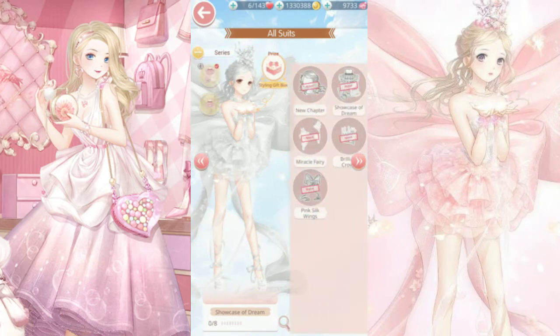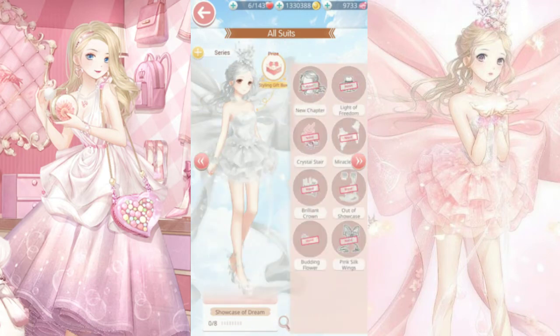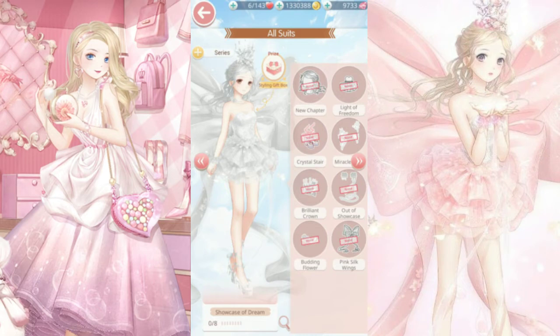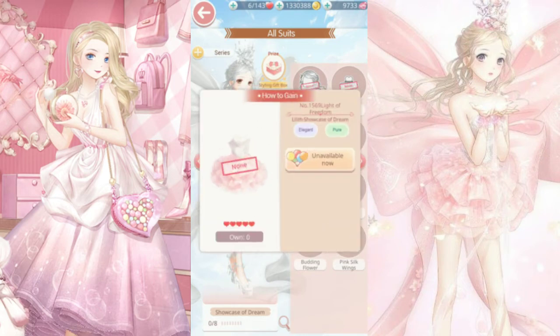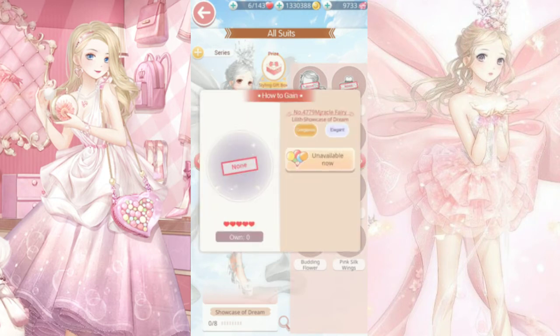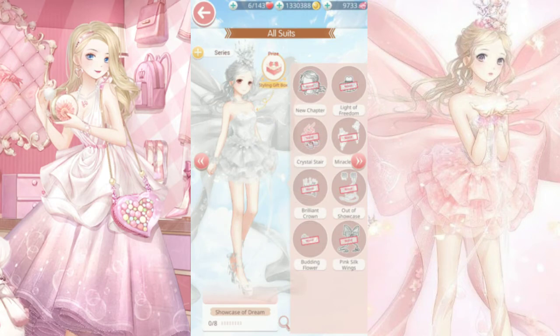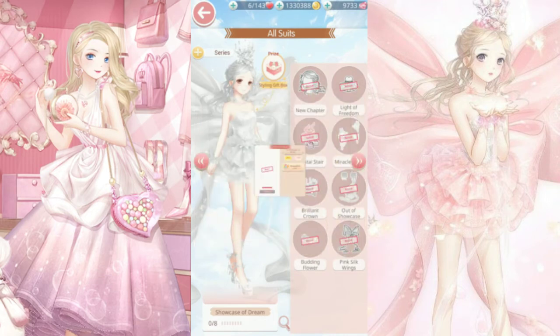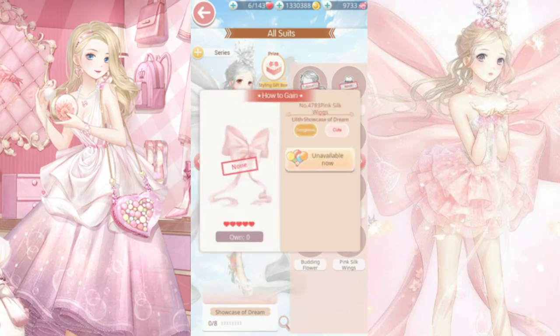Since I have nothing, we're going to look at them from the gallery. We have the Showcase of a Dream suit — she has this hair, this dress, these shoes, and I'm not exactly sure what this other item is; it might be a foreground item. Then we have her crown, her bracelets — it's like a glove item — and I can barely see what that is, but I think that's her necklace. And then we have this gigantic bow, which I think is like a wing or a tail.